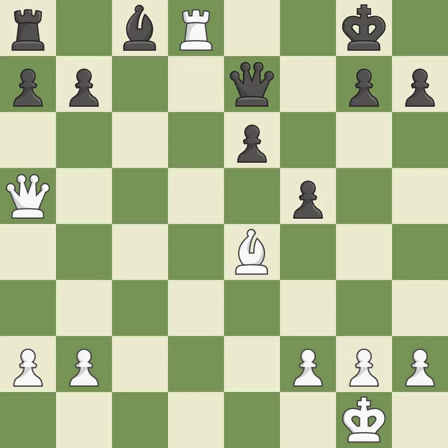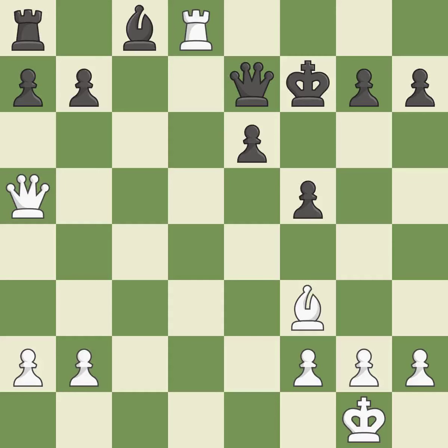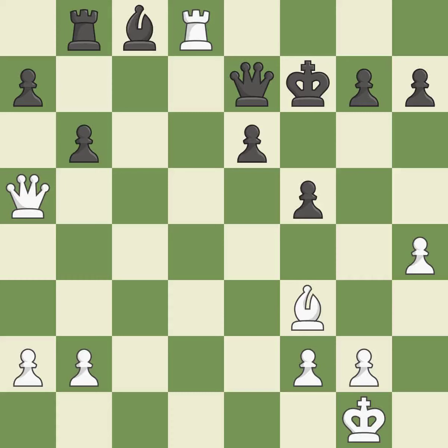This prevents the opponent from being able to win a bishop. This moves the checking rook farther away. This moves the bishop to safety. This develops a rook off its starting square, getting it into the action. This defends the attacked pawn. This defends the attacked rook — this is the only move that works. It is a great move.